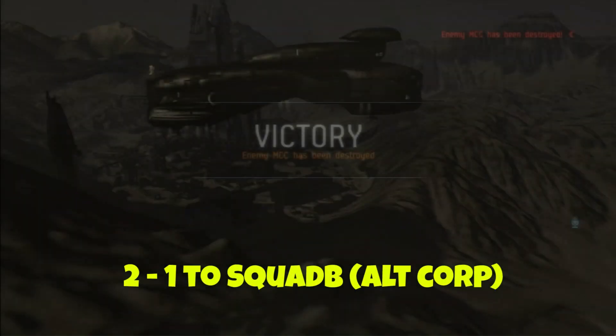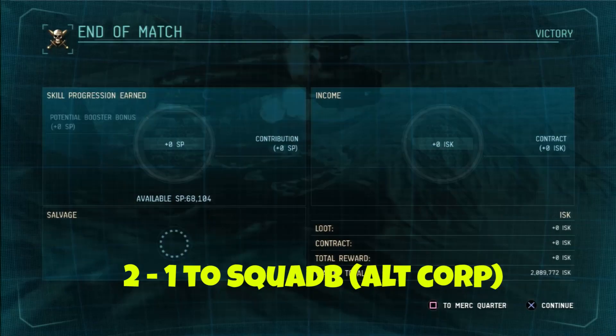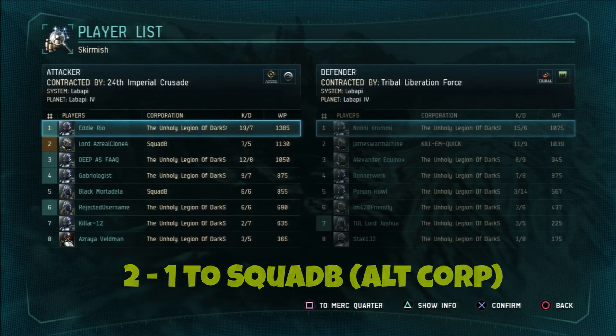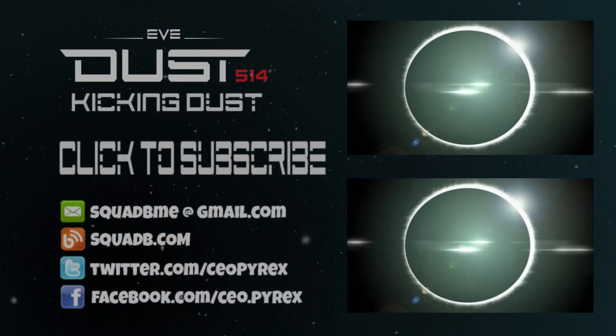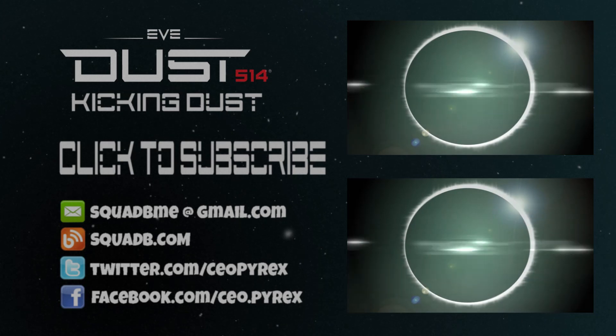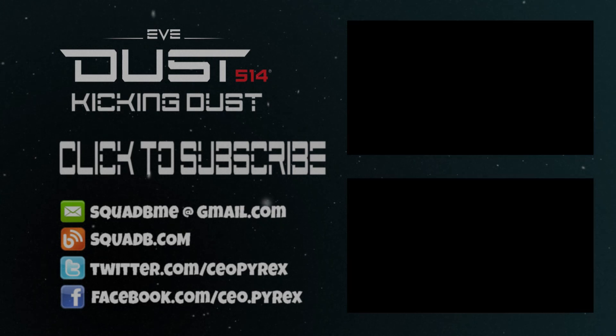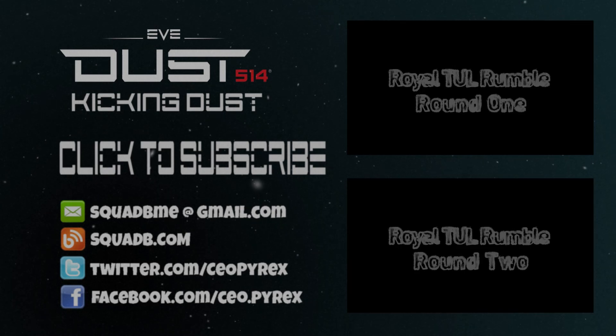Corp battles are obviously a natural way to fix that. So there we go — victory 2-1 to Squad B, my alt corp. We'll do lots more of these, and if you're not doing corp battles, please do. If you're in the corp and haven't done one yet, mail me and we'll make sure you get in one. Hope you enjoyed that — more toll rumble to come very soon.